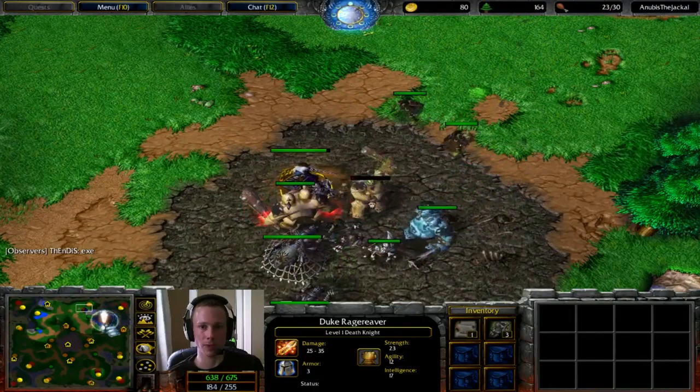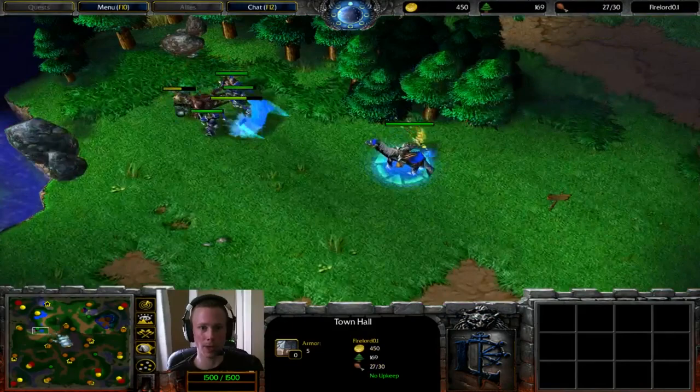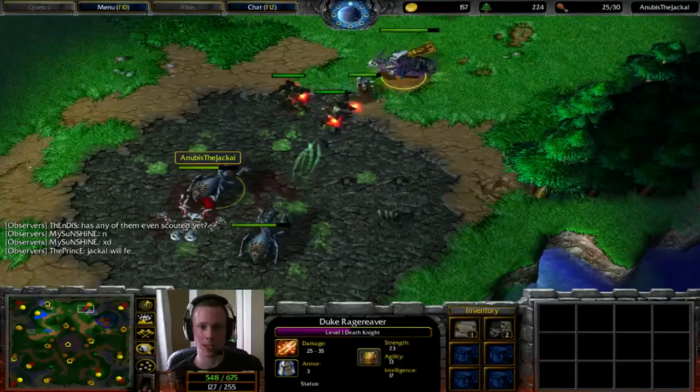Anubis does look like he's going for a fast expansion. Neither player has scouted. You can't always fault the Undead for this, but it is obviously a risk to have your expansion facing as close as possible to your opponent. We've got eight peasants here for Firelord and more coming out, so we might assume he's also investing into getting an expansion himself, or just making sure he's got enough wood for later.